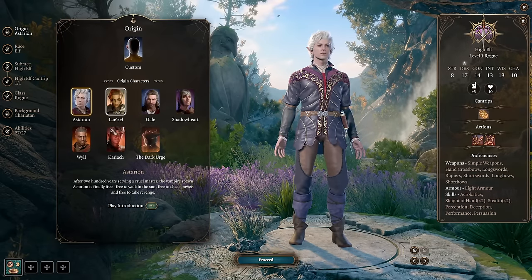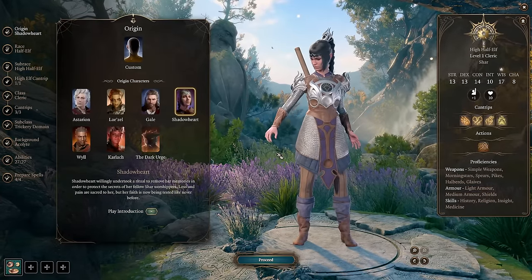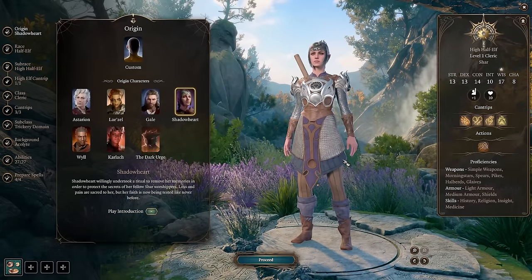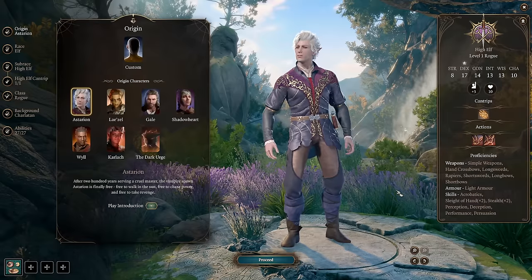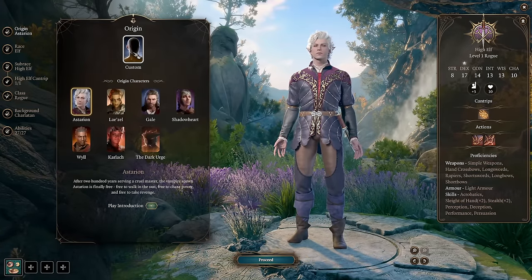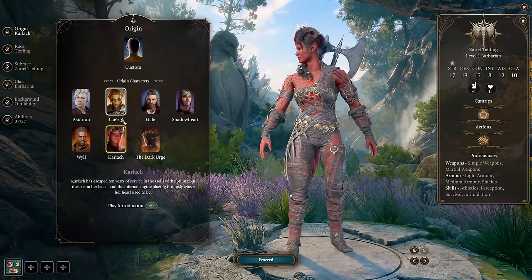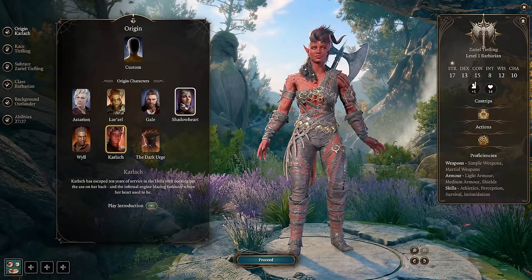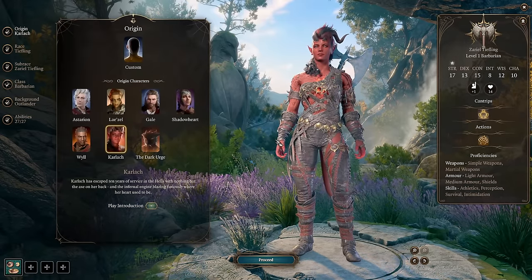So pick Lae'zel or Karlach as your front-laner, and Gale or Wyll as your back-line damage dealer. Shadowheart can also go front-line as a cleric with melee weapons, enhancing party abilities, distracting enemies, and healing. Astarion handles perception and investigation so you don't miss anything. When creating your custom origin character, keep this in mind — if you want to play a melee fighter or barbarian, skip Lae'zel or Karlach and play with Shadowheart, Astarion, and Wyll or Gale instead.